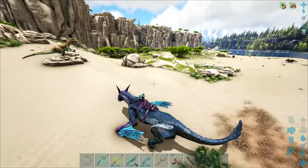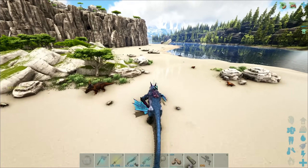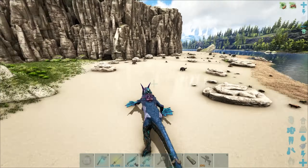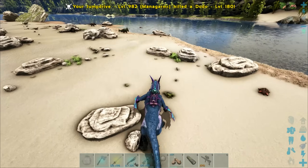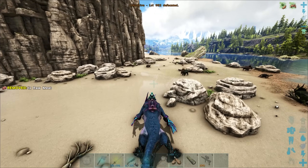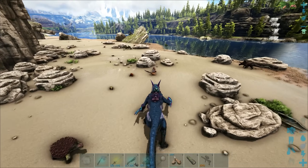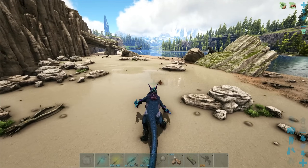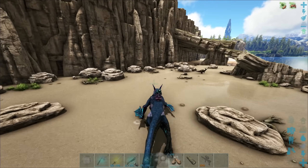The white cliff area, especially the sand down here, is super easy to spot them. I didn't do a dino wipe — I might do one, not sure. Your best bet is just to run around killing a bunch of things, especially the Dodos. I feel like they share spawns with Dodos. Run around, kill any Dodos you have, and even a low-ish level Managarmr with not even that much pumped into its melee — mainly its stamina, so you can keep the breath going — can just laser beam these things.